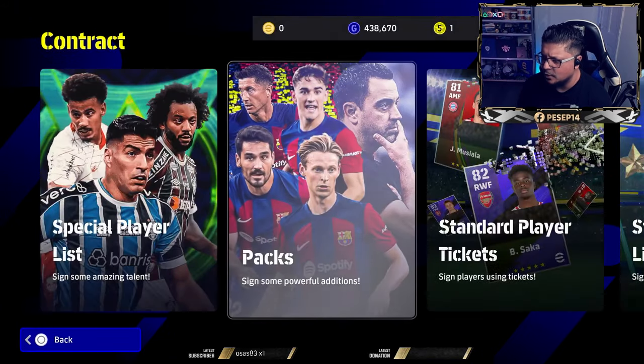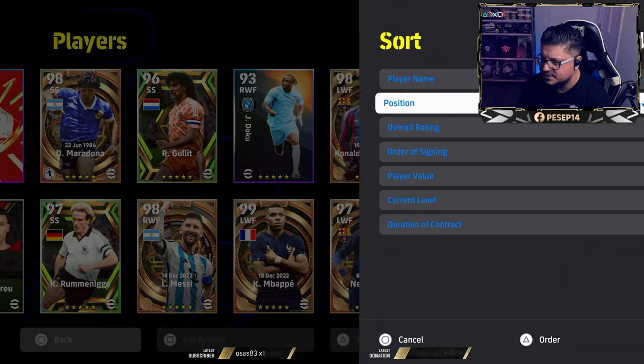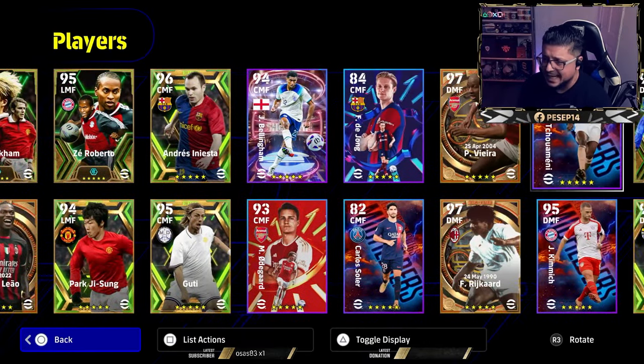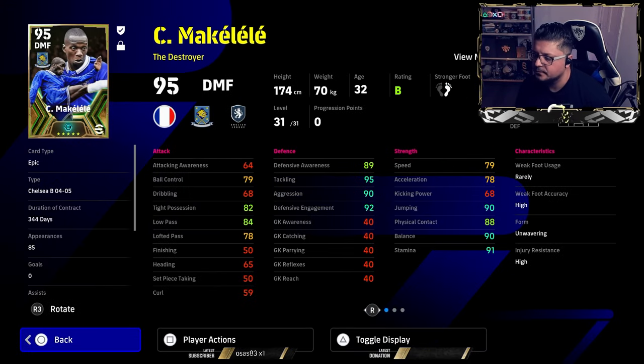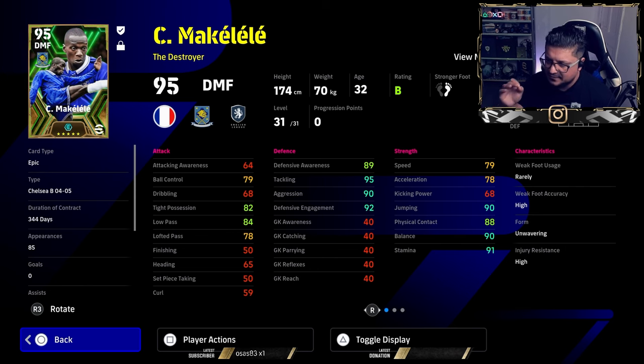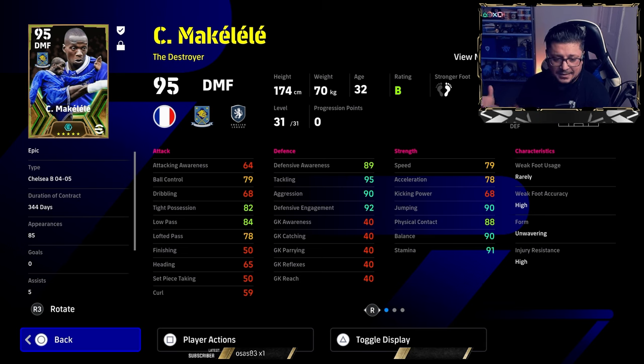Now I'm going to give you an example of one particular player who's a booster — it literally gives them like five plus. You can't do that for your entire team though. Take Makelele: the way I trained him I gave him 79 speed. He's got the booster skill which already gives him two, so an epic booster card gets two plus on speed. The manager's proficiency at 85 gives two plus on all abilities.